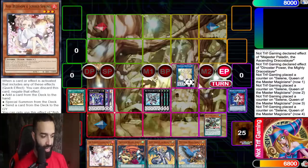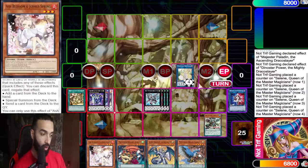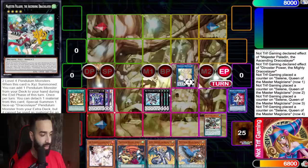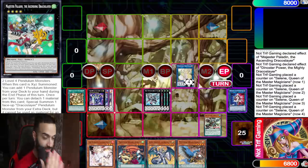If you know your opponent doesn't lose to spells, you go into more monster-heavy negates instead. And all of this is done off two cards. Now imagine you actually had five combo pieces — this is just your typical two-card combo in this deck. Everything, including all the Draco Slayer cards, leads to this combo. If you want to see more cool versions, check out the Patreon.